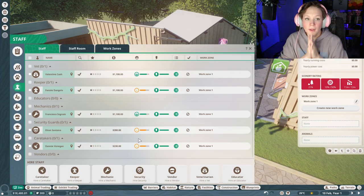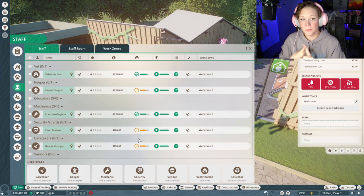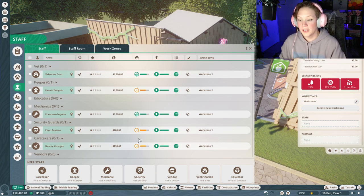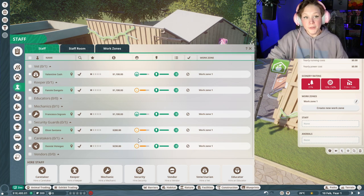I've done a few things behind the scenes — I hired a vet because we're going to need one right away, a keeper, a mechanic just in case anything breaks down, a guard in case there was chaos, and a caretaker, which reminds me we need to add trash cans. I didn't hire an educator because I didn't think we'd have enough animals yet, and I didn't hire a vendor because we don't have any vendor stalls yet.